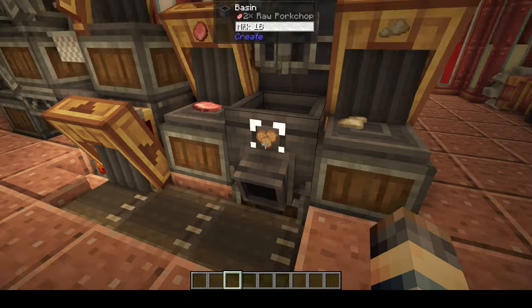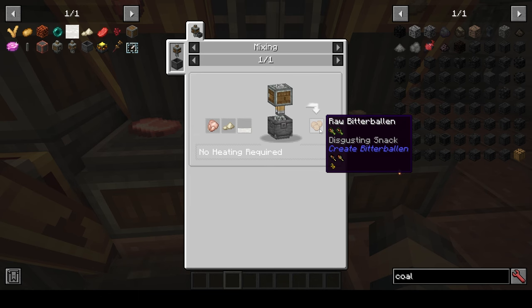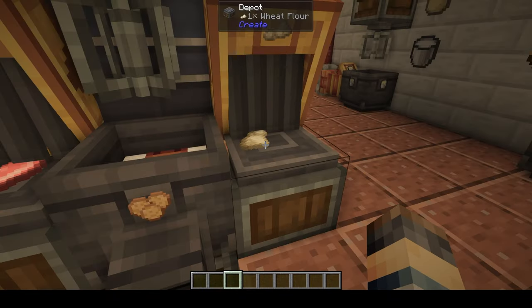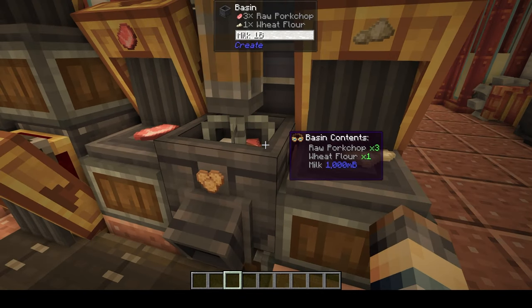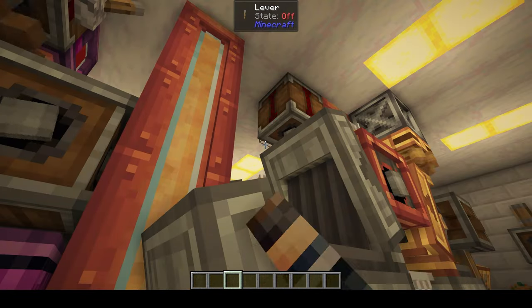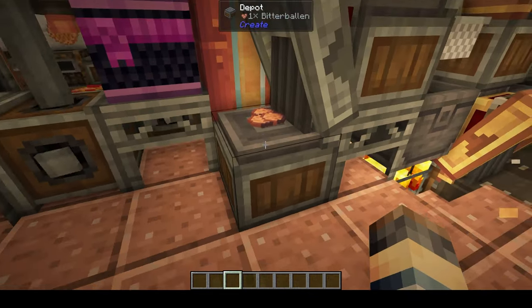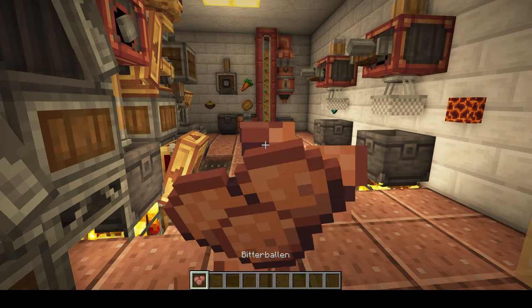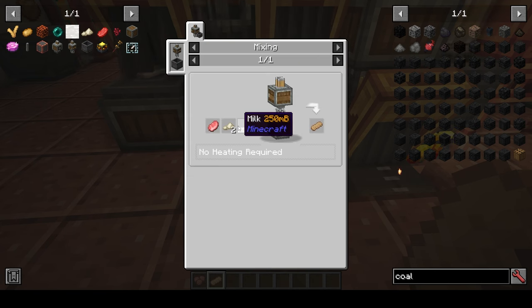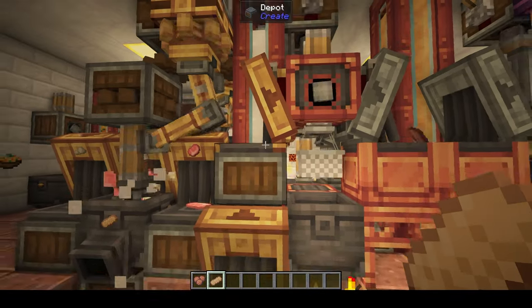So this is the actual bitterballen, which is made with some sort of raw meat - it doesn't matter which. With wheat and milk, it gives us raw bitterballen. We start putting the meat in, pump the milk in, and it mixes up the bitterballen. If we load it into the fryer and turn it on, it fries that and then we pull out the bitterballen. Over here we have the kroket, which is two wheat, meat, and milk. You'll want to put filters on these, otherwise it'll make a combination since the recipes are so close.